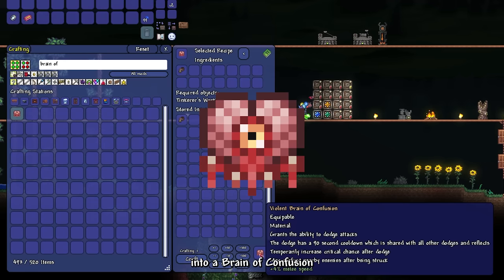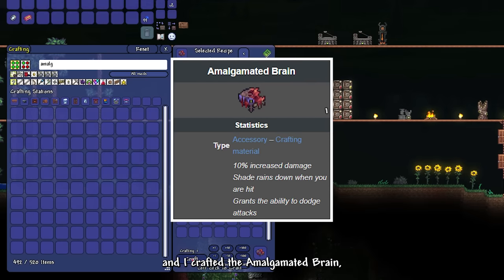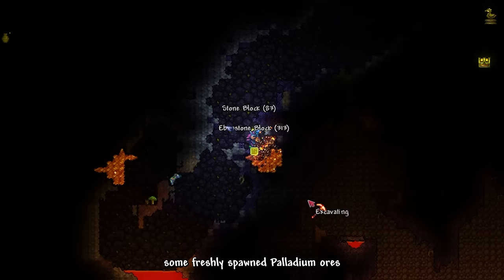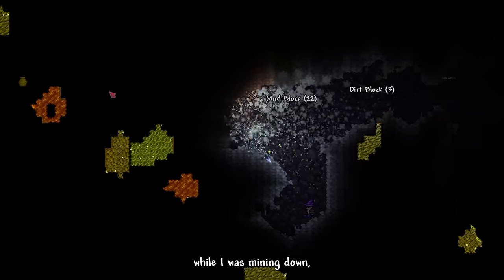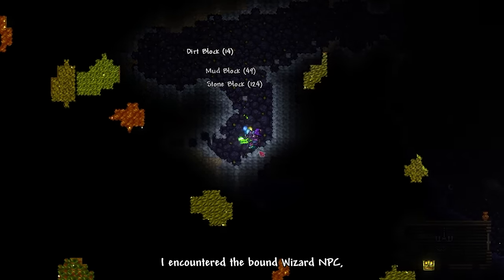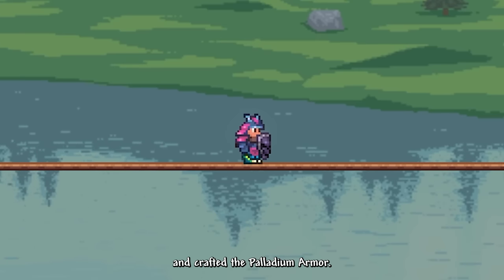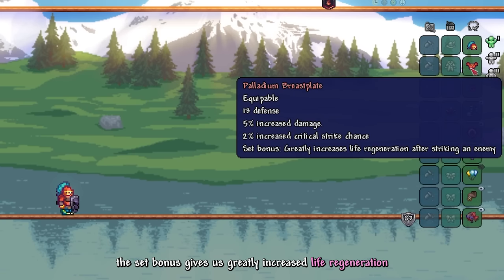I turned my Wormscarf into a Brain of Confusion and crafted the Amalgamated Brain, an accessory that gives me a chance to dodge attacks. Then I mined down some freshly spawned Palladium Ores. While mining, I encountered the Bone Wizard NPC and bought a Crystal Ball from him. I turned the Palladium Ores into bars and crafted the Palladium Armor. The set bonus gives us greatly increased life regeneration.